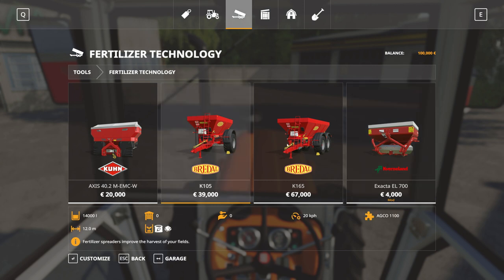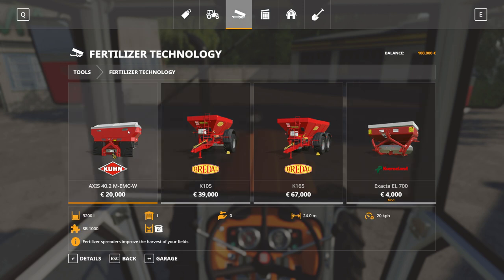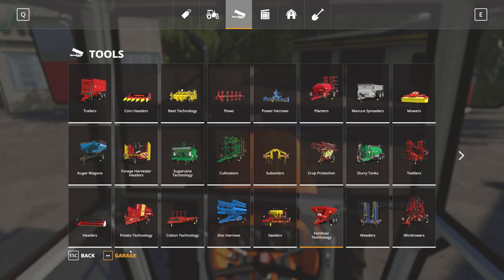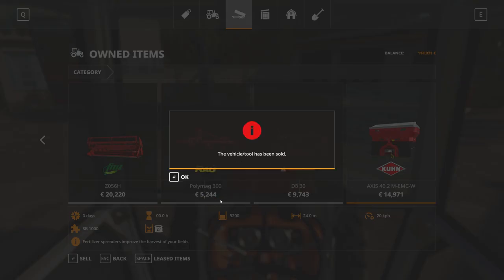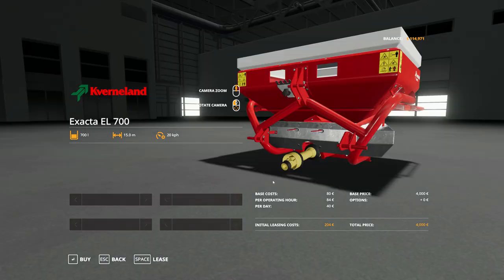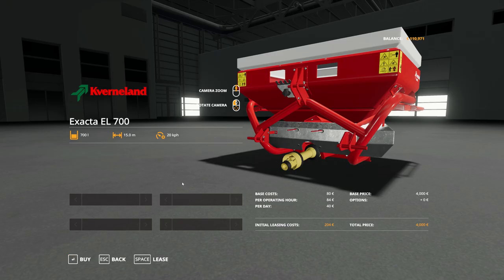I mean, we might, no, I'm not going to go with lime anytime soon. So, let's go with the small cavernaland, even though, let's face it, Kuhn is an amazing one, and let's just sell it straight away. Garage, we're going to go to this one. 14,000, yes, 14,000, actually, that's going to earn us some money, that's not bad, and let's go with this one. Just buy it, yes, okay.